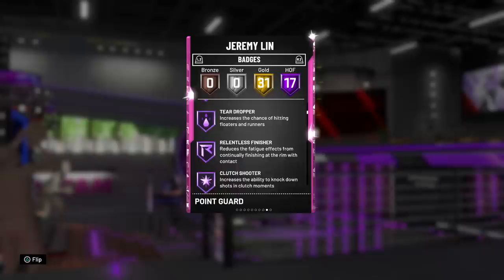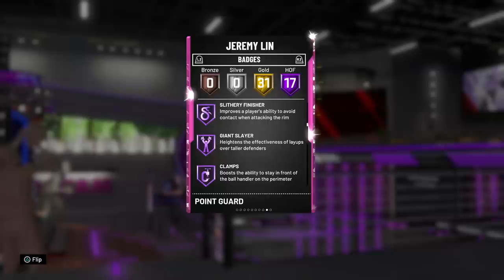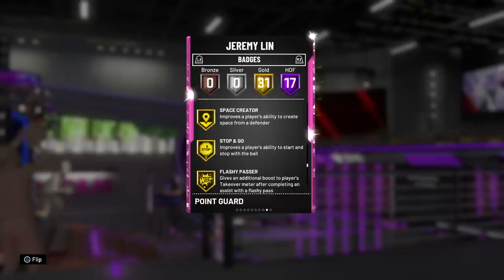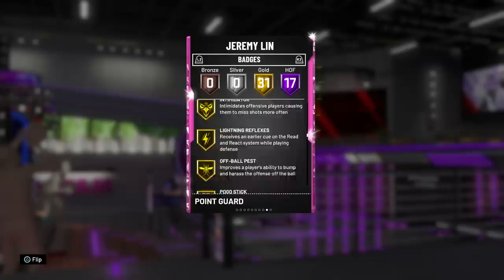He's also got dead eye, acrobat, teardropper, relentless finisher, catch clutch shooter, unpluckable, quick first step, and dimer at hall of fame, along with hall of fame downhill, hall of fame slithery finisher, giant slayer, and hall of fame clamps. He has like all the badges I would want on a card — contact finisher and consistent finisher as well. The only thing he's really missing is hall of fame green machine. He's also got gold interceptor, intimidator, pick dodger, pick pocket, bailout, ankle breaker, gold quick draw, and gold corner specialist.